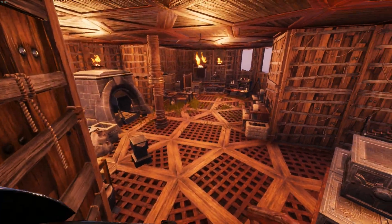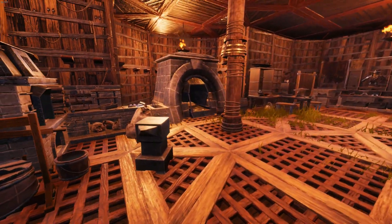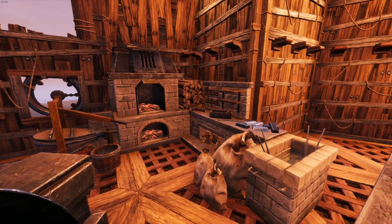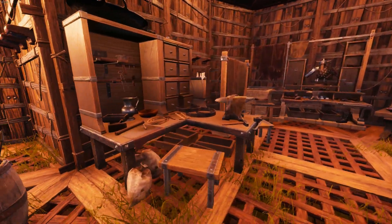Heading downstairs, the basement is the core of the build, and it's where all the hard work is undertaken. There are workbenches of all different disciplines, used regularly to ensure the garrison is maintained and fortified, along with fixing up the armour and weaponry of the pirates stationed here.